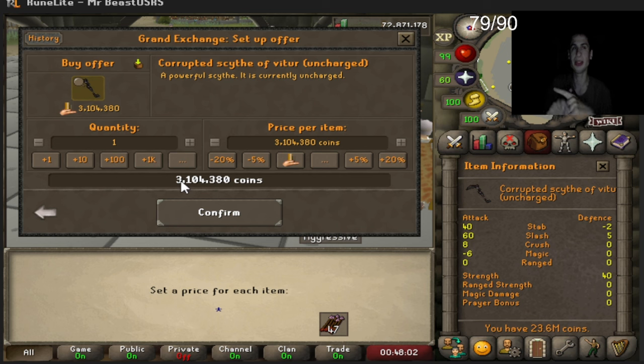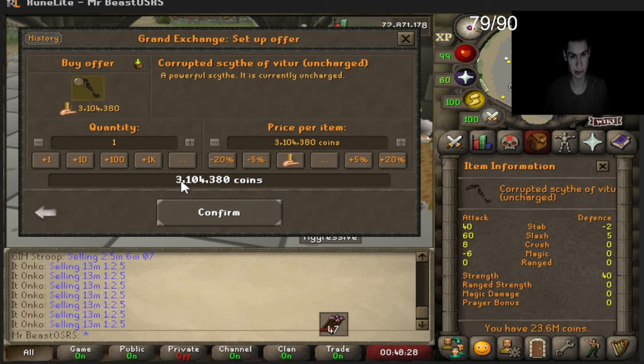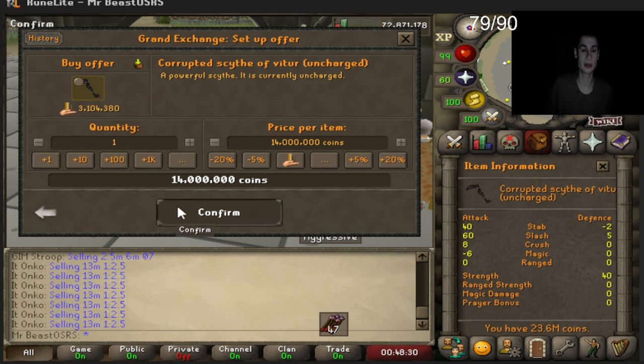Let's speed through some strength levels because we keep getting attacked by the red kids. We're going to train with the scythe for over an hour — it'll be like three mil XP per hour. We'll put it in the depot, run to the warriors guild over and over, and get some gains. Let's see if it sells for 14 mil.